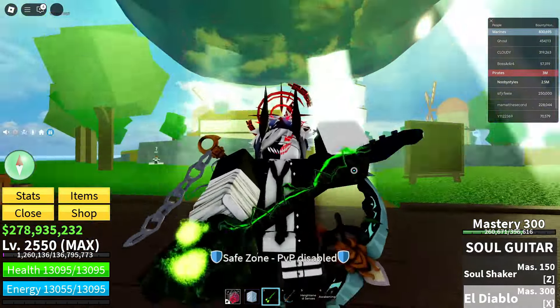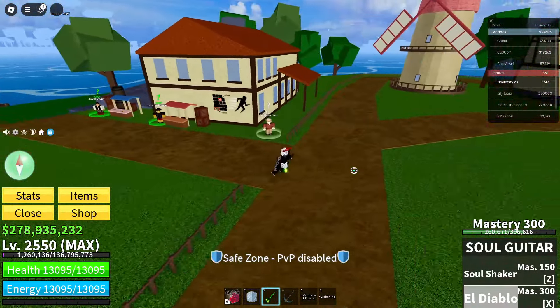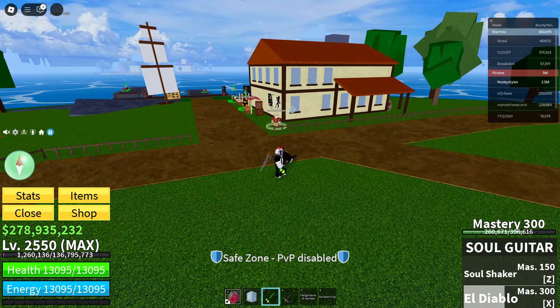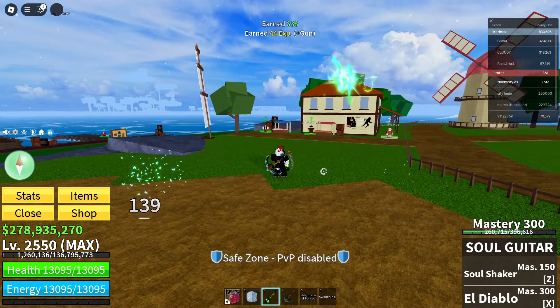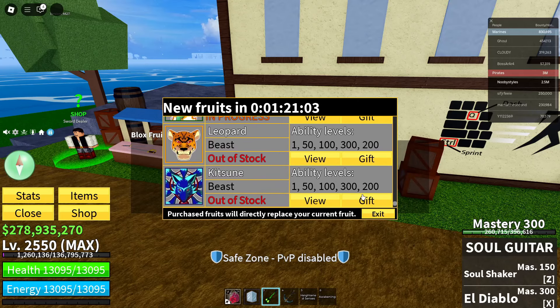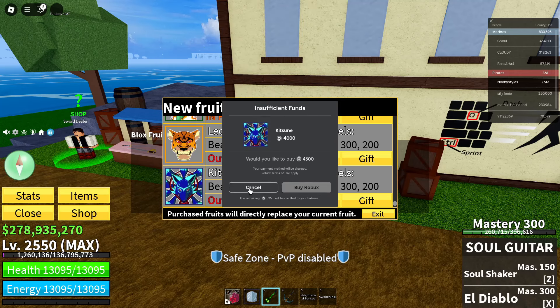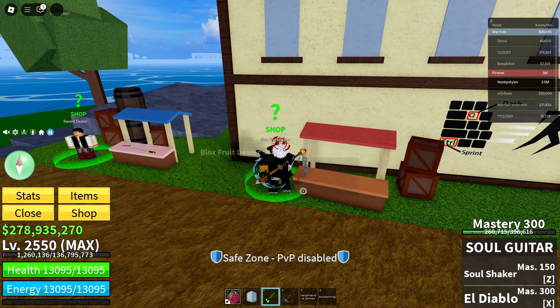The first thing you guys got to do is come over to the pirate starter area in the first sea. Once you're here, go ahead and go over to the Bloxfruits dealer. Click on continue. Go down until you see the last fruit, click on gift, store an inventory, gift again. Wait until the prompt pops up. Now go ahead and go over to the first fruit — basically the rocket fruit — same thing. Then cancel and exit.